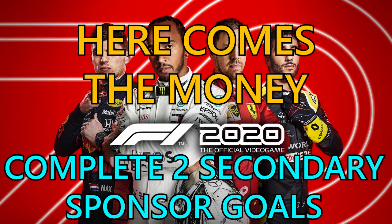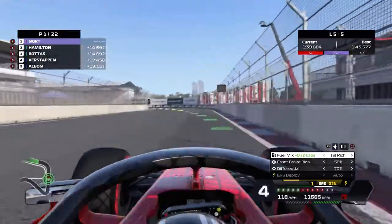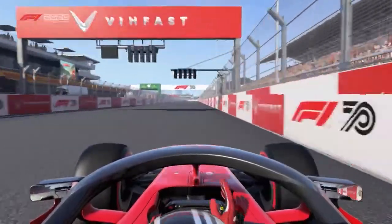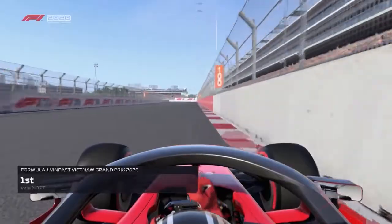Hi guys, welcome back to Griffin's Gaming Guides. Today we're going to go after another F1 2020 trophy: 'Here Comes the Money', where you need to complete two or more secondary sponsor goals in one race weekend. This is a bronze trophy, also worth 20 gamer score.